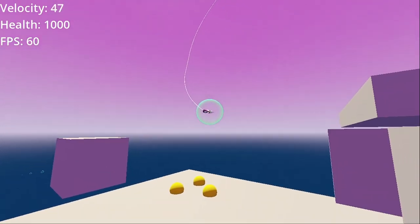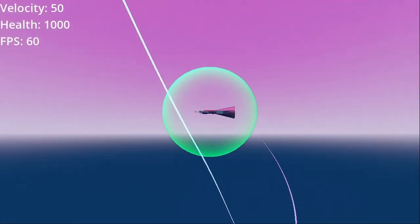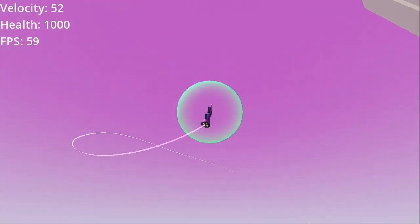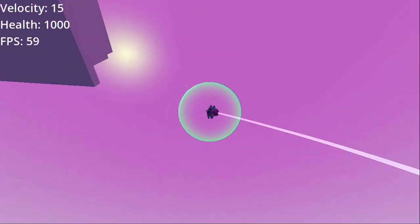There's also a brake, which is the B key. Braking increases friction, removes the forward impulse, and increases the turn rate — or decreases the turn radius — so you can make tighter turns. There's also a roll; roll is just the right thumbstick being pushed left or right.